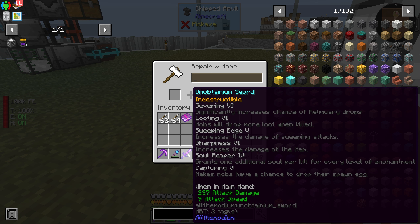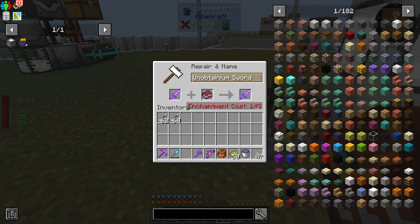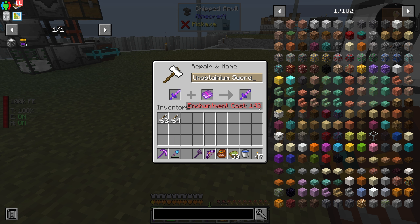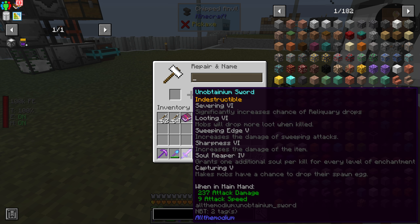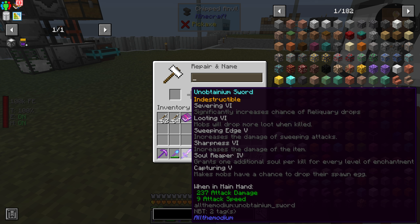After putting that last enchantment on - getting that looting six - if we want to put frostbite eight on there, that's going to cost us 143 levels. I decided that's a little bit too expensive to throw our XP at right now. We might do this at some point in the future. There might be a way we can get the cost down, like grinding the sword and recombining the enchantments in a different order. But that's a lot of work and I think our sword is good enough as it is now.